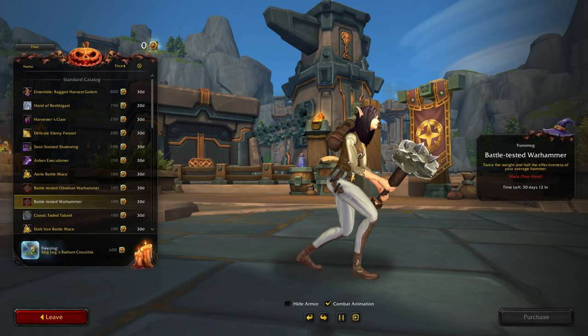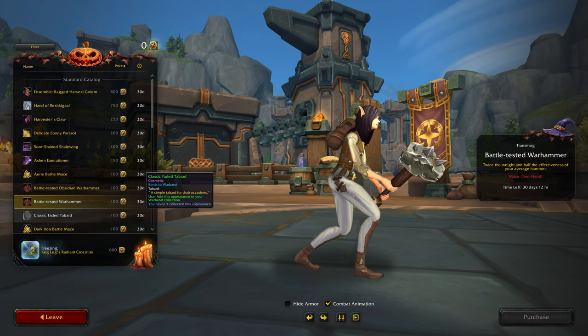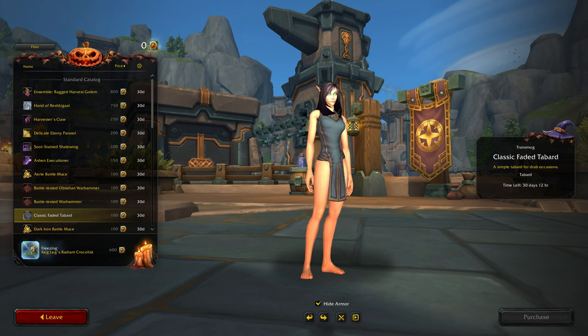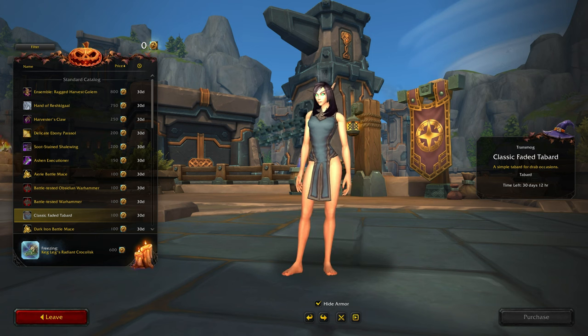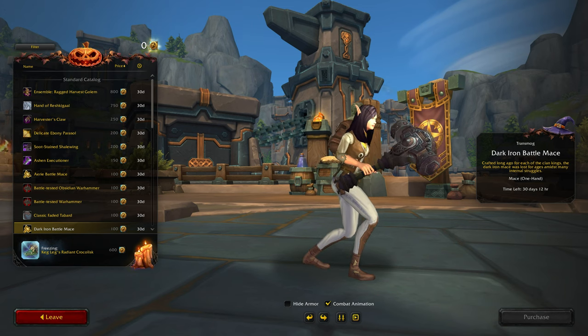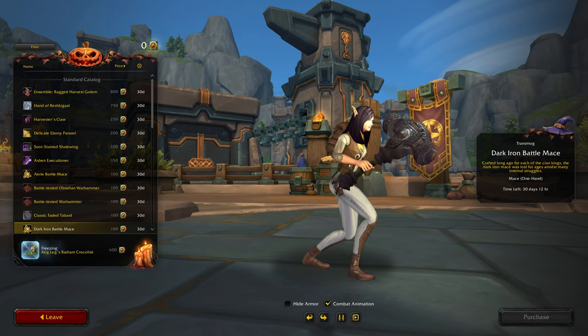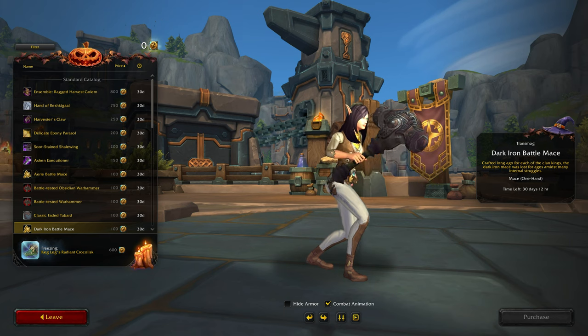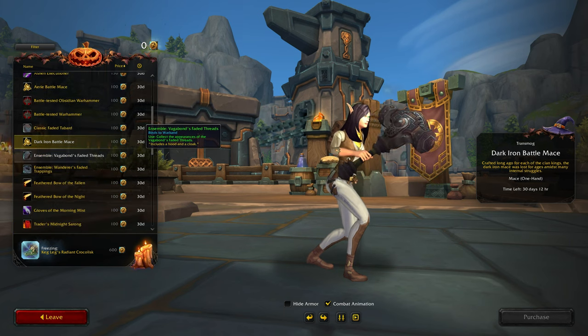Okay, another color. Classic Faded Tabard. Hmm, Dark Iron Battle Mace — that's not bad either actually. Oh, this looks like a pretty full inventory. Another ensemble, and here we go with the Faded Treads.